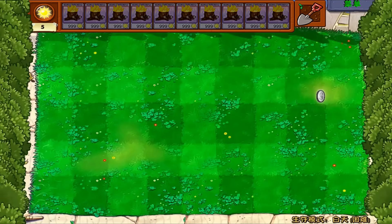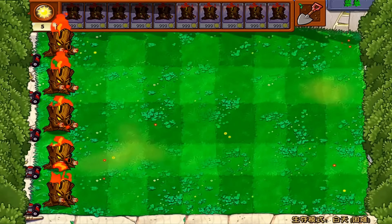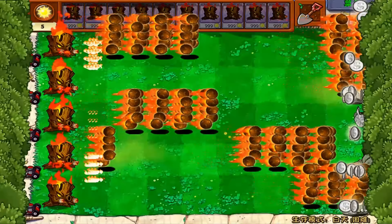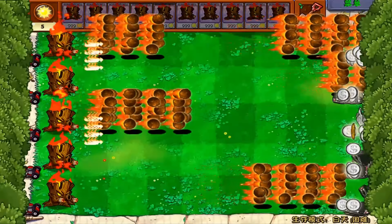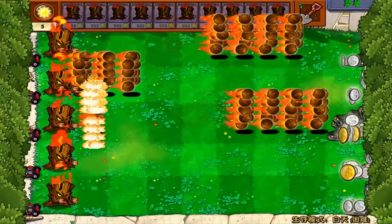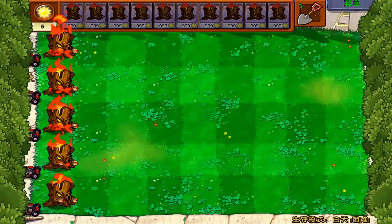Alright, let's plant out the level 3 — bam, there you go. Bring on the zombies. You can't even see the newspapers! You can't even walk through the first block. This guy is amazing, dude — so strong. Is that it? My god, we beat the whole wave without seeing any newspaper zombies. That was really impressive — what do you guys think?